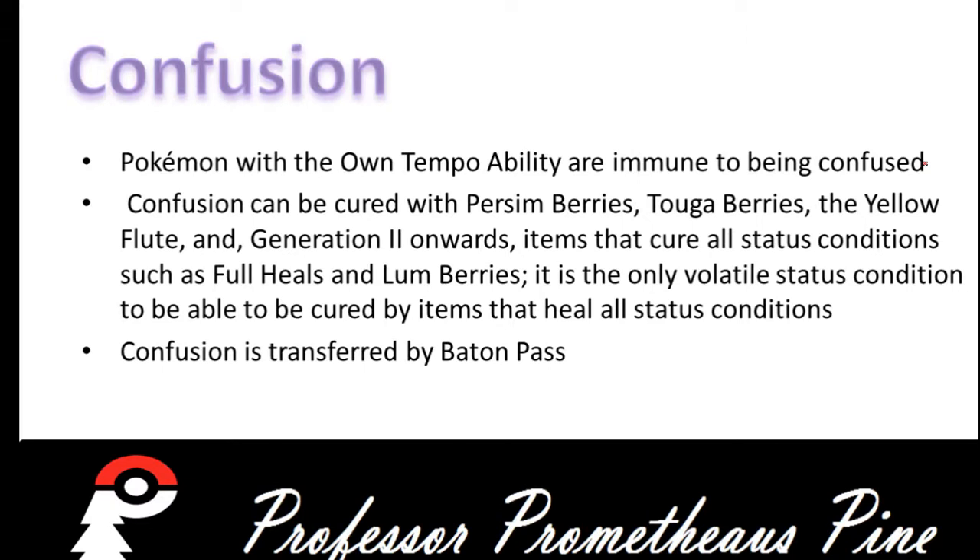Confusion can be cured with the Persim Berries, Tauga Berries, the Yellow Flute, and from Gen 2 onwards, any item that cures all status conditions, such as Full Heals and Lum Berries. It is the only volatile status condition that can be cured with such items. Confusion is also transferable via Baton Pass.